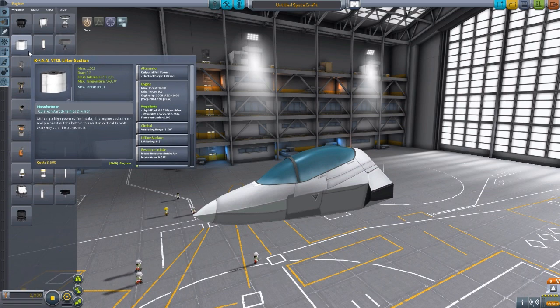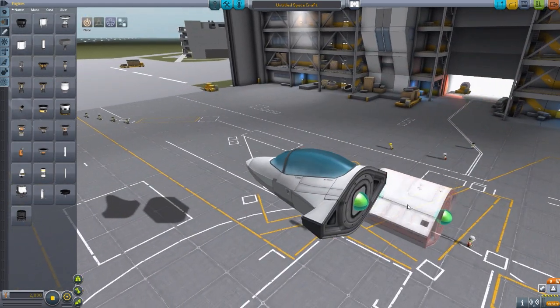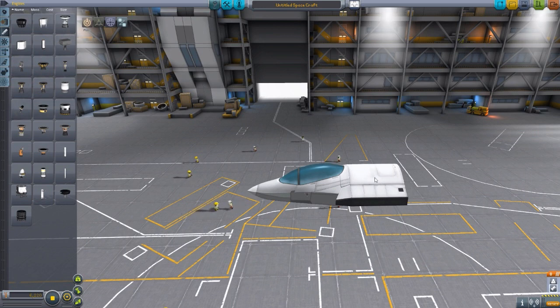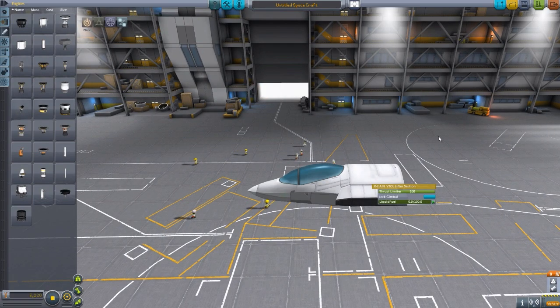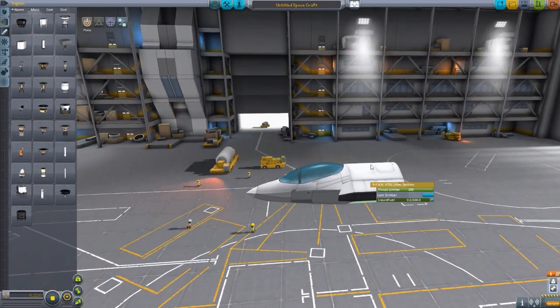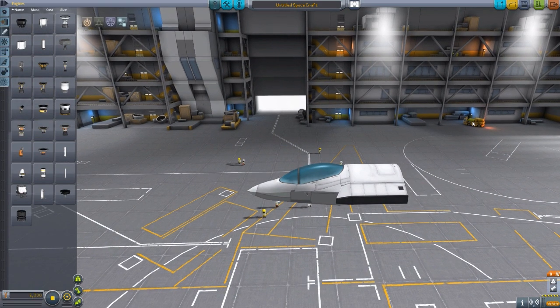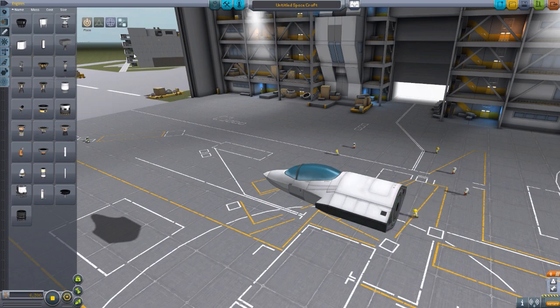The first engine is the K-Fan VTOL Lifter section, which is an in-line engine to basically add upwards thrust to the forward section of the plane. We can't see the animation in here by activating it, but when you activate it the top panel lifts up and the bottom panel opens up, and you see a large intake fan up top and the engine on the bottom, creating that upwards thrust. It also has some fuel capacity which by default starts at zero and you can knock it up to 100. It makes for a lovely little in-line engine — you guys will love the animation once we get outside the space plane hangar.